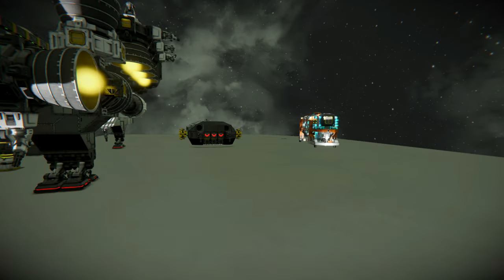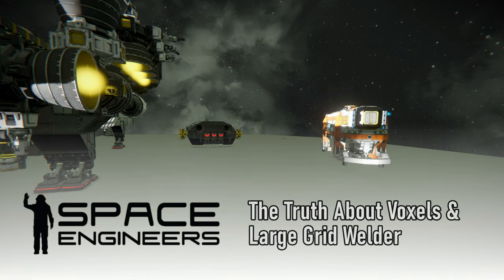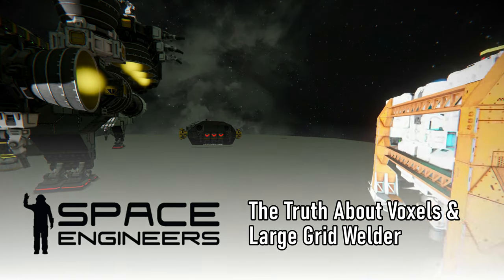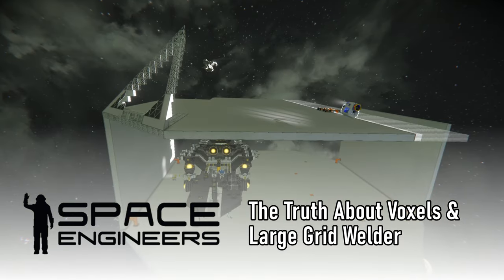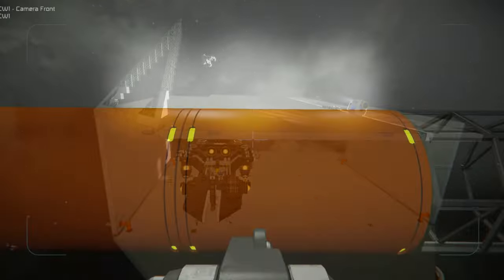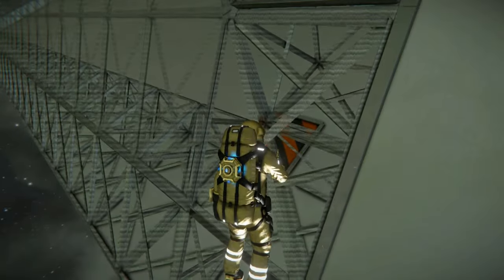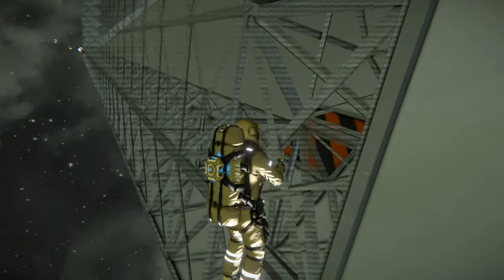I made a ship I wound up hating, called the wall skimmer. It seemed like a good idea and in the right situation it worked fine, but there were aspects of this space station build where it was not the right situation. It allowed me to discover an important difference and difficulty between welding a framework laid by hand and with a projected image. I can't believe it took me this long to realize it, but I built a solution.